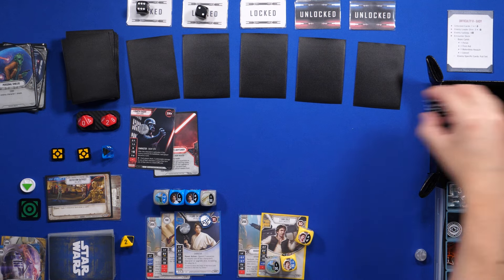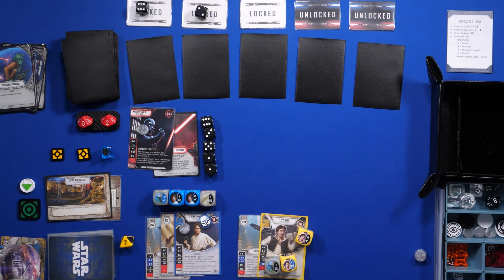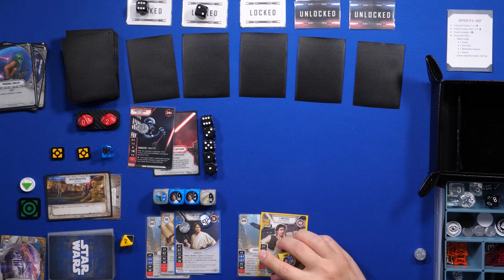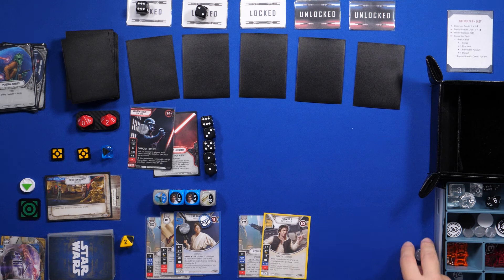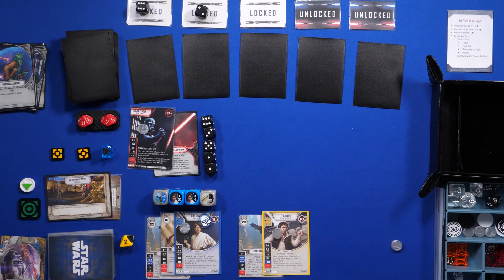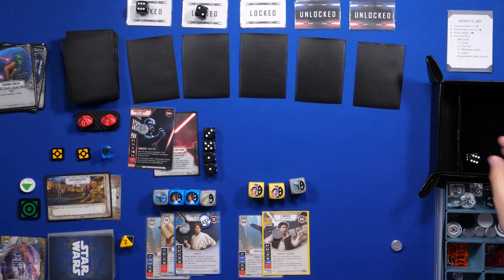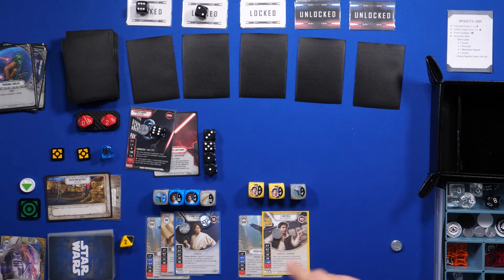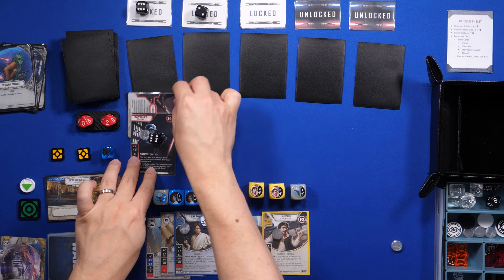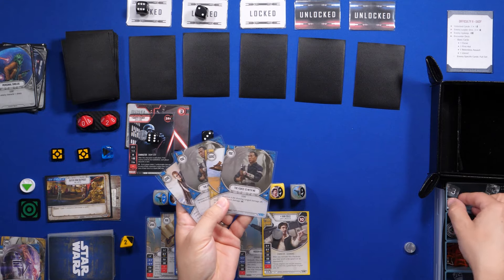Now Vader gets to activate. Looks like Vader is going to be swinging the lightsaber. I'll re-roll — let's see if we can get something better. Let's re-roll that on a six. That didn't work.